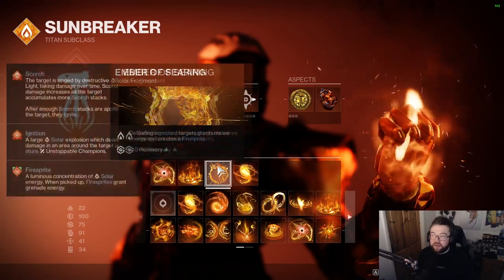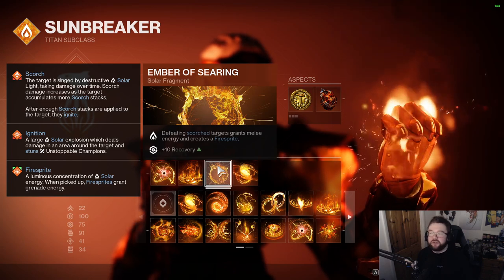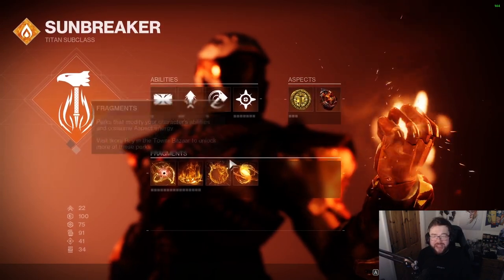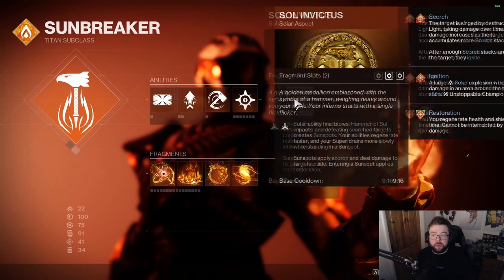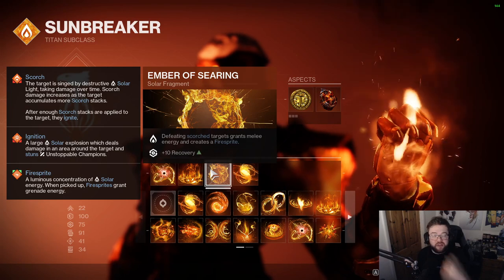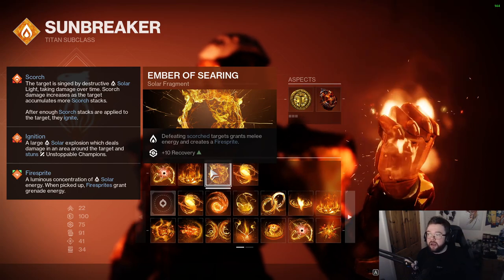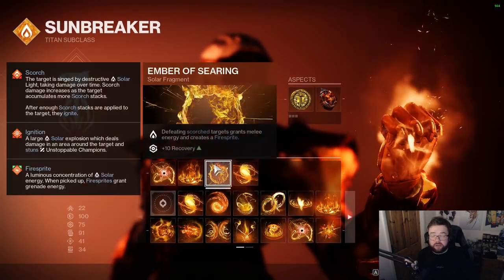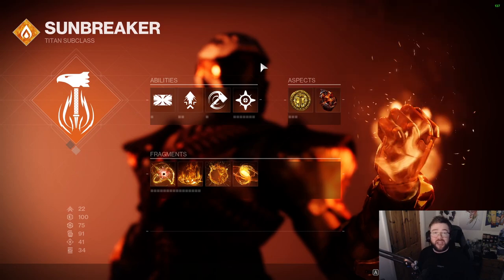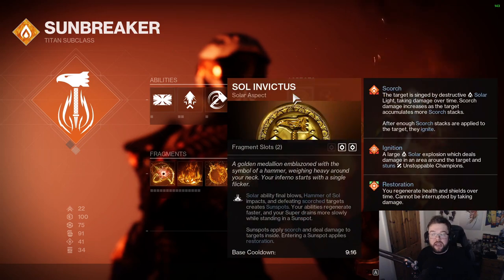Next is Ember of Searing: defeating scorched targets grants melee energy and creates a Fire Sprite, plus a flat plus-10 Recovery bonus. The melee energy return is fantastic — in case you lose your Throwing Hammer, you can stand in the fire sprites, keep getting kills with uncharged melees, and get your hammer back quickly. Whether you have a hammer or not, you're using melee a lot, so keep using sunspots to your advantage.